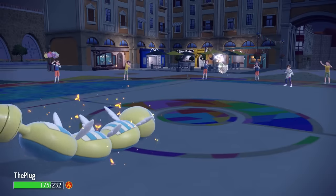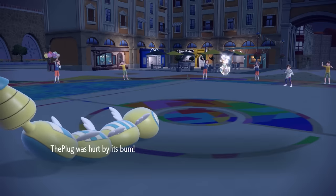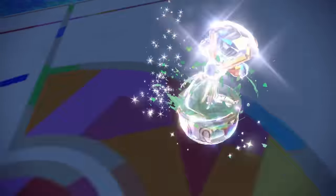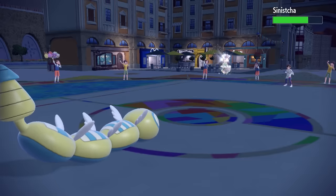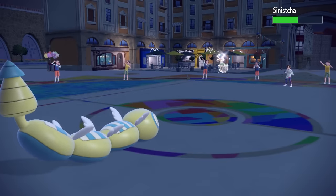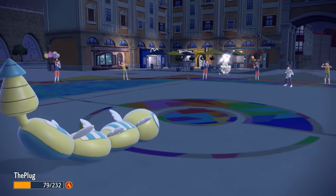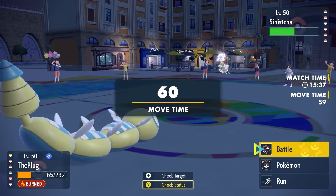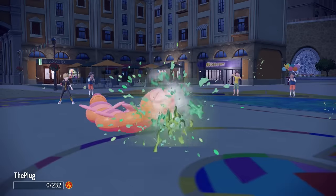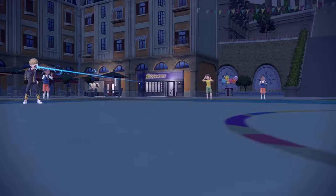I decide to switch into the Dunsparce. I come in on a Scald and of course get burnt. I kind of use this Dunsparce as basically just a nice little punching bag switch-in. I can take hits from stuff and then go for a Boomburst, at least do a decent chunk. They Matcha Gotcha, which does a decent bit and also heals it. I do get the Throat Spray to activate from that Boomburst, but with that burn, I'm looking to die from the next Matcha Gotcha. Down goes the Dunsparce, which is fine. At least I was able to come in, get a little chip, and now we can get something going.